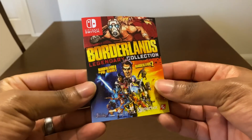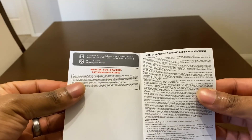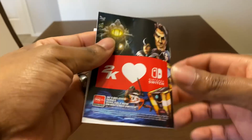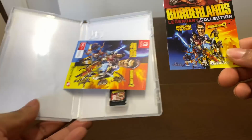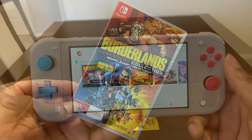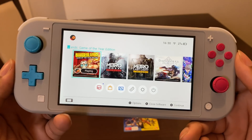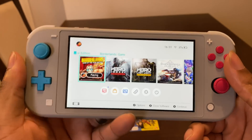Inside we grab the Borderlands Legendary Collection and some information — basically to download the complete collection, visit www.2k.com and follow the on-screen menus. That's all we really get, which is really disappointing. I kind of wish we grabbed a little bit more inside. Now let's put this game on and see how well it runs on the Nintendo Switch. Borderlands: Game of the Year Edition is all installed, but there will be a software update needed — though you can skip it and play. Bear in mind it'll take over 40 minutes depending on your internet connection.